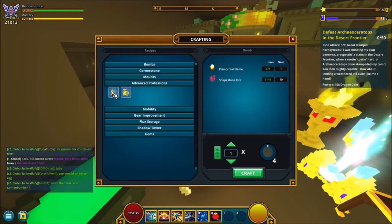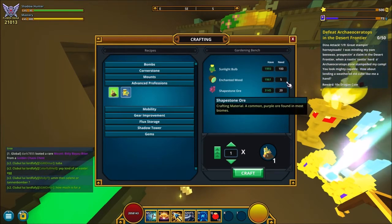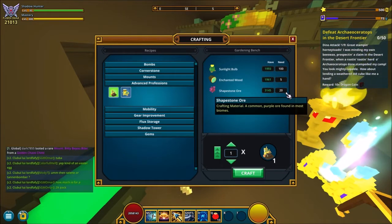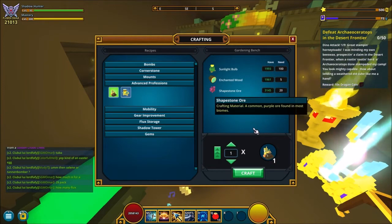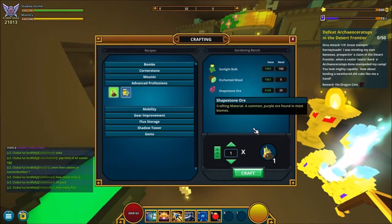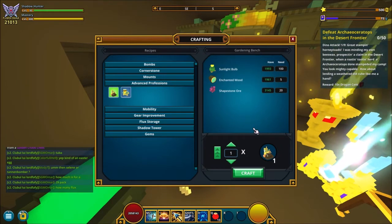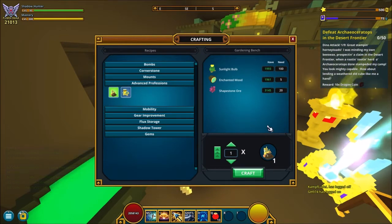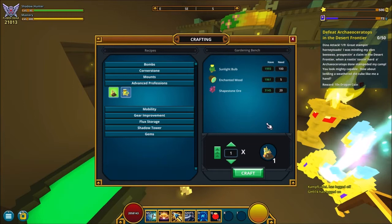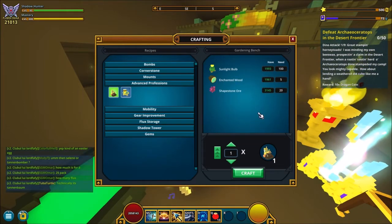To craft the gardening bench you need 100 sun bulbs, 5 enchanted wood, and 20 sharp work. The sun bulbs are from peaceful areas all around the world — you find them in a big sunflower and farm them there. The enchanted wood you can find in cursed areas; just run over them or hit them to collect five of those.